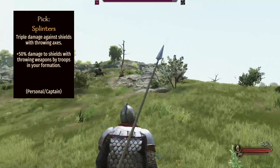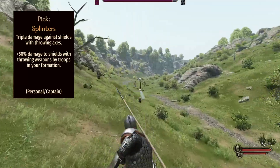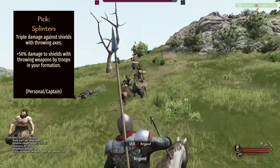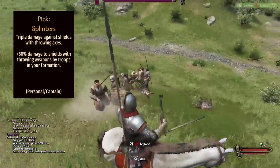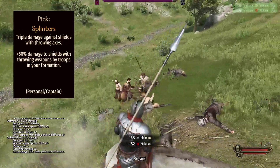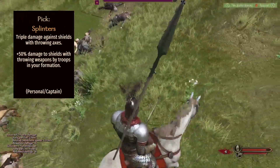Fourth, we have the throwing perk at level 200 called Splinters. This is triple damage — not just double but triple — versus shields whenever you use throwing axes. Very similar to the polearm perk Unstoppable Force, but instead of Couch Lance, you break shields by throwing a couple of axes at them. This is great up close: throw some throwing axes, break their shield, and if you have your own shield, suddenly you have the advantage with the enemy shieldless.